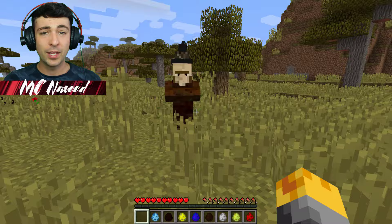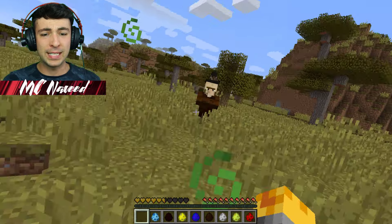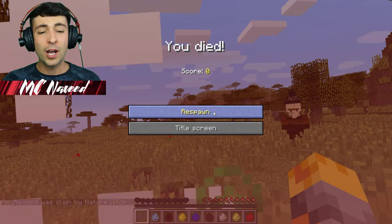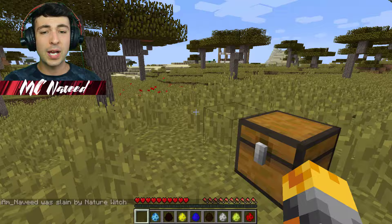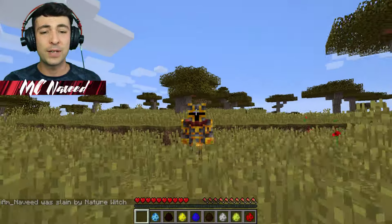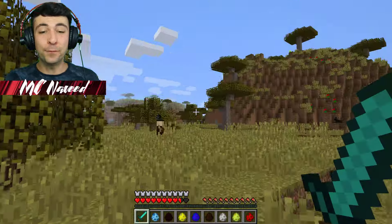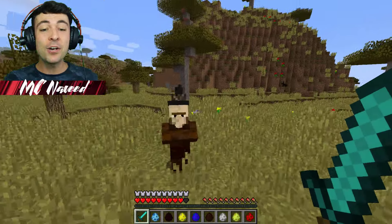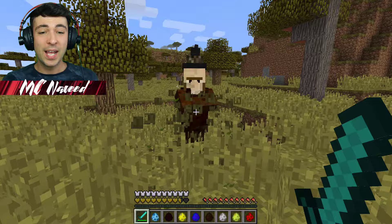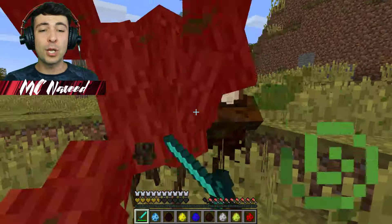I'm gonna spawn it right here. It seems like he's got loads of nature around him like leaves and everything, and he's gone ahead and poisoned me! Maybe we should get some sort of diamond sword to go ahead and kill all of these evil villagers. Let me go and get that real quick. Let's see who would win this fight now, especially having full diamond. This is gonna be crazy and it seems like he loves to use his poisonous effect which makes everything so much harder.